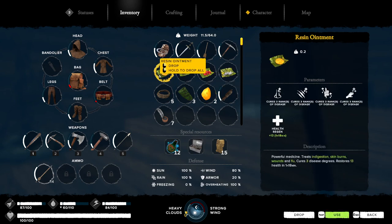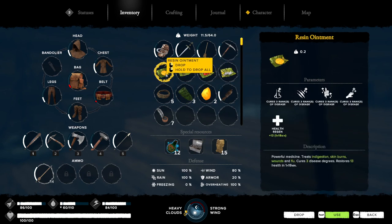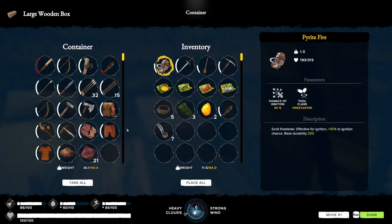You can make resin ointment with just two resin and an aloe leaf, and this covers most of the major threats in the region: skin burns, indigestion, wounds, and flu. You're going to get flu a lot because it's cold and windy if you don't have the navy coat. You'll also get burns traveling through the iron island from touching lava or steam vents which give level 2 burns — the ointment restores three of those. It'll also fix wounds from the tiger, so you won't need separate potions.